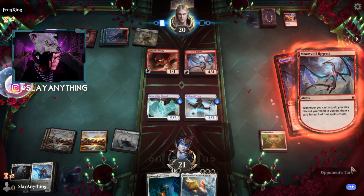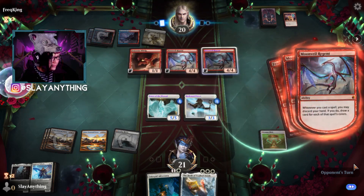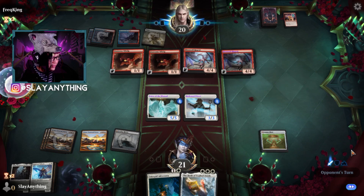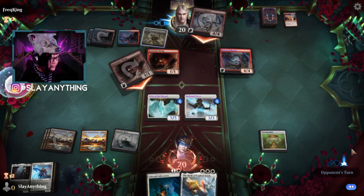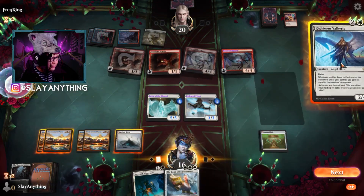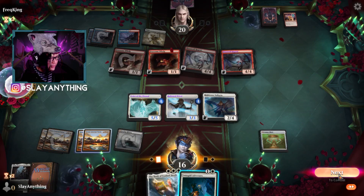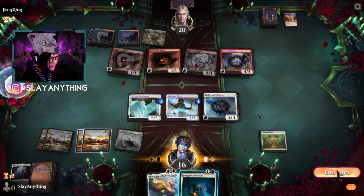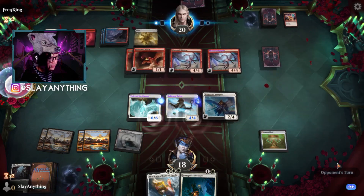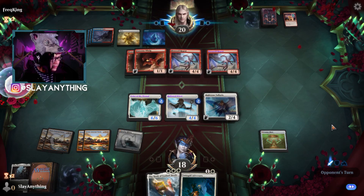Second Moon Veil Regent, another Fearsome Whelp — they're kind of just filtering through their stuff trying to find some answers. Meanwhile we play Righteous Valkyrie. We do no attacks, just gain a couple life points. As long as they don't have a way to get rid of Cosmos Elixir, we should be in the game for a while.